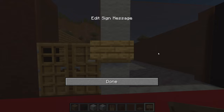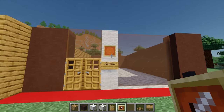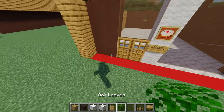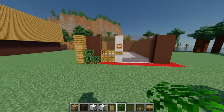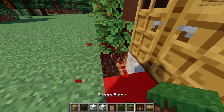Place an oak sign and label it 'Automatic Cake Bakery.' On top, add a little picture — grab an item frame, place it, then put a cake inside. For extra decoration, add some oak leaves: two blocks and then one on top. Now that the main foundations are done, remove the guide and patch it up with some grass blocks.